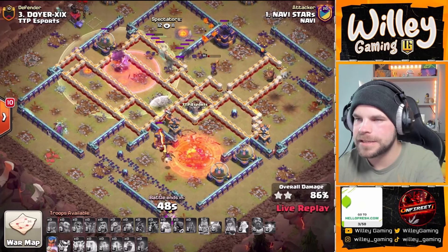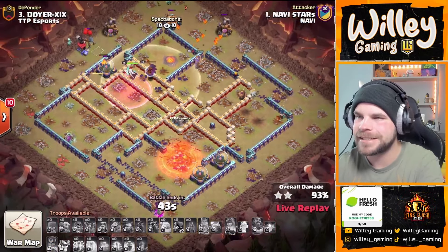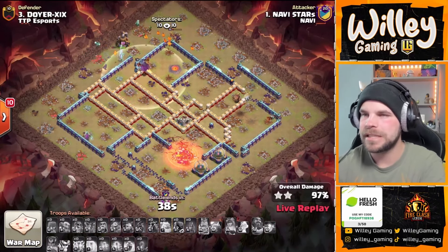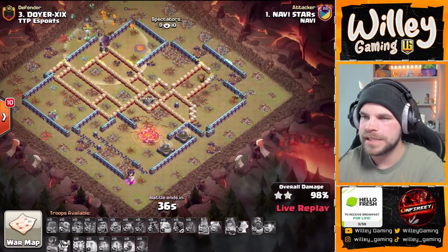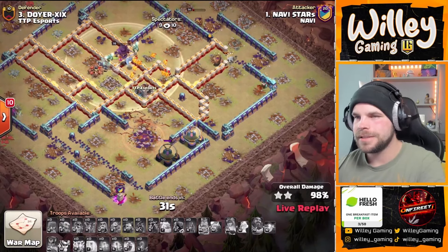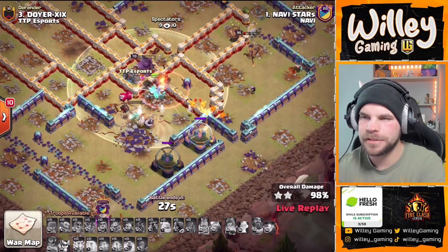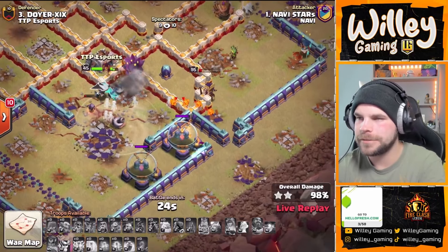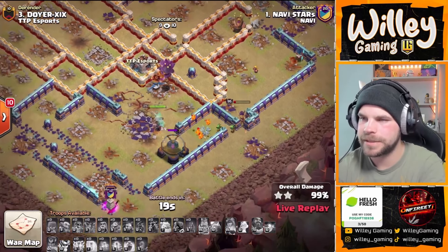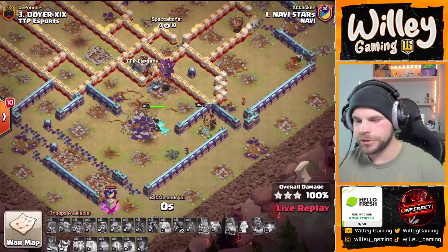That Dragon Rider gets some damage onto the Single Inferno before it goes down. The RC's ability helps take it down. Starz getting it done again with the Lalo. He's got Pups and Minions on cleanup, just needs to get down to these storages — they're at full health, but he's got 30 seconds left so time shouldn't be a factor. A couple of Red Air Bombs and a Tornado slowing things down, but he's got Pups on the rise. The Queen's still alive somehow — she's coming in to help with cleanup. GG, down goes the storage. Another triple!